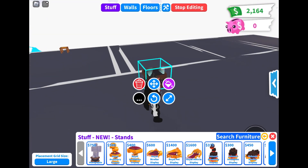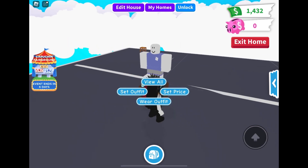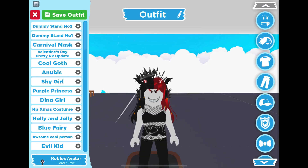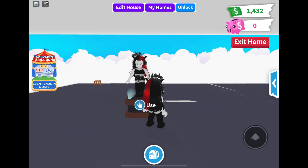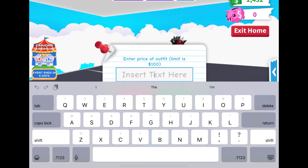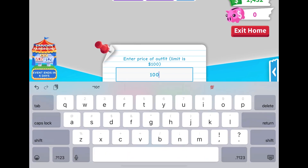So today on Adopt Me Roblox, you are able to go and purchase a mannequin in your house for $7.50 bucks, and then you can go dress it up as any saved outfit you had or build a new one in Adopt Me, and then you can wear it, sell it to other players so they can wear it, so you can charge up to $100.